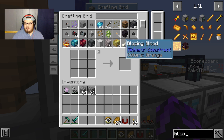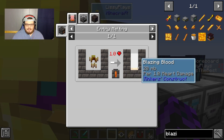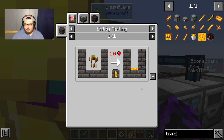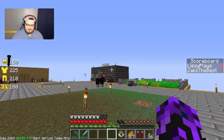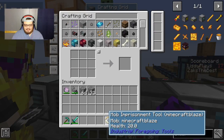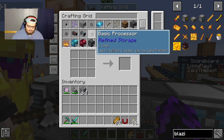We need it for blazing blood. So we need this blazing blood for a bunch of stuff, and the way we get that is by putting blazes in a smeltery system. Unfortunately we're not going to be able to use this smeltery right now, so we are going to have to build that — that's something we don't need to do exactly today. But I've got a blaze ready for us for when we do.